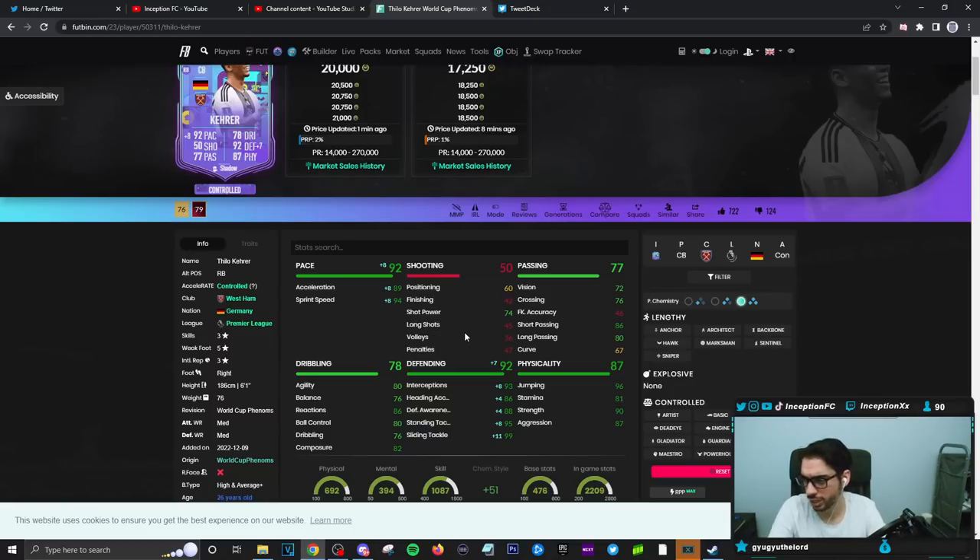With shooting, the card is obviously not going to be in a gray area. Passing on the card is going to be in a decent area with 86 short passing and 80 for long passing. Dribbling has been massively increased for this card, which is definitely a huge plus because he is 6'1" with a high and average plus body type. Defensive stats, whether you give him the anchor or the shadow, will be in a good position, which is definitely a W. Physical capabilities for base card stats are also set up in a good area.